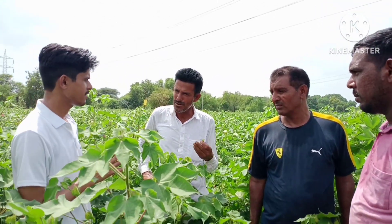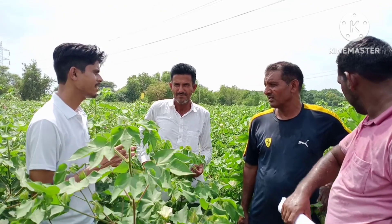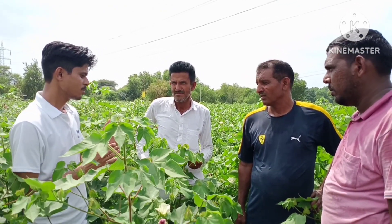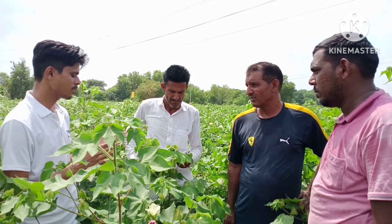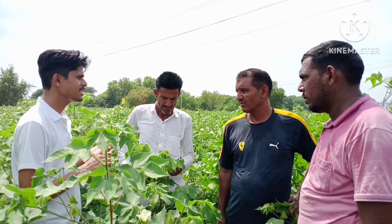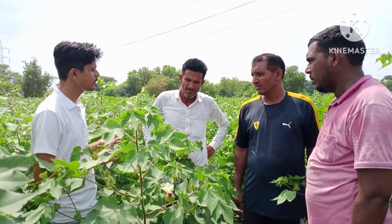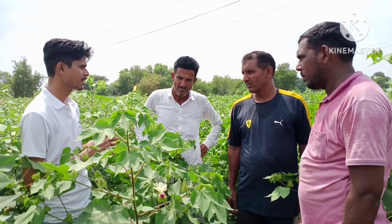Proclaim is used against gulabi sundi. This is a gulabi sundi — A1, 2-3 times — which will increase your efficacy.